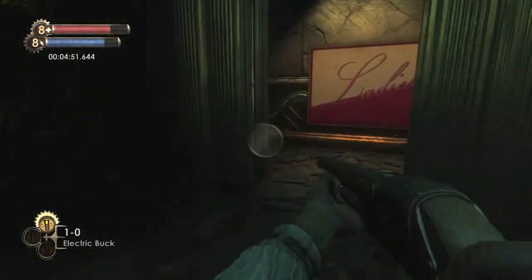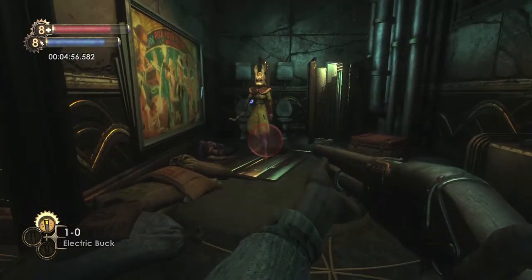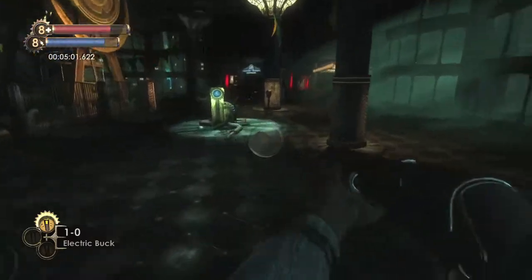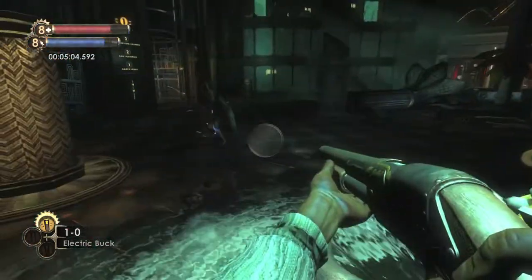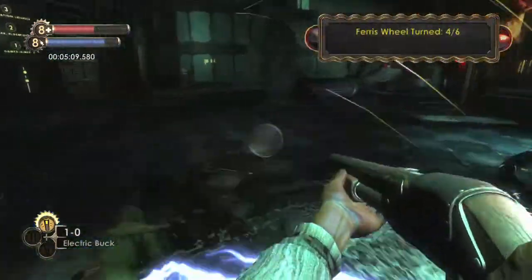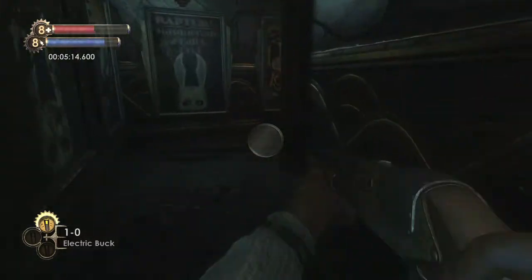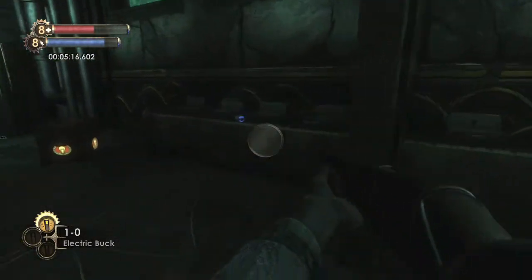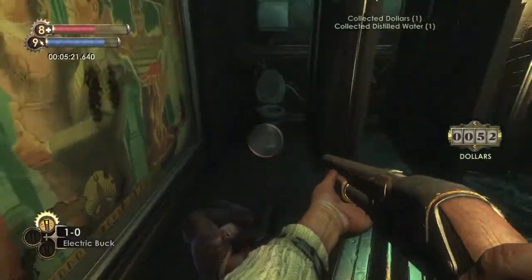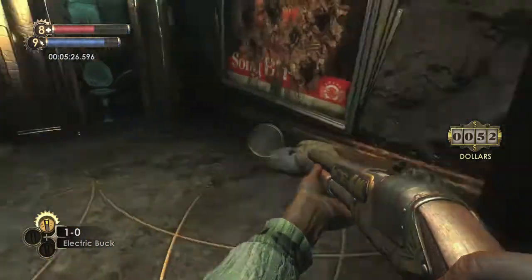Head to the bathroom, which is going to be behind the elevator. Look to the left — there should be a splicer. Get her chasing after you and then use her to charge the switch just like the other two. Lead her over and stand right next to the switch, let her hit you, and your electric discharge should activate it. Then head back into the bathroom and grab all the ingredients — there should be an Eve Hypno on the sink, a chest, and some dead bodies you can loot.